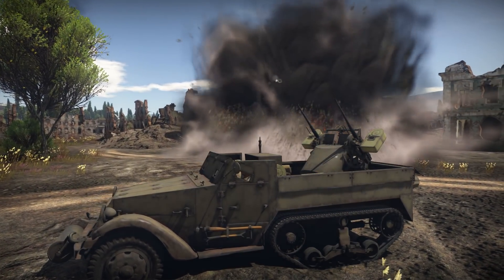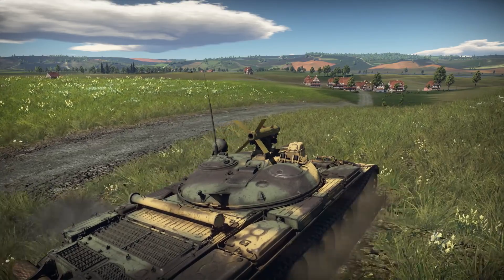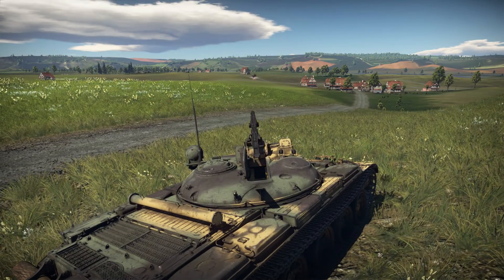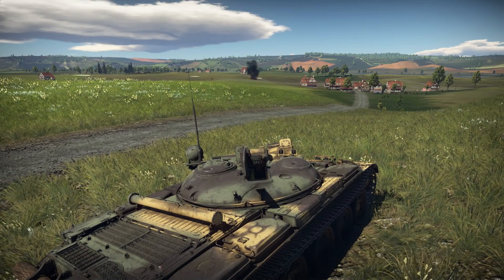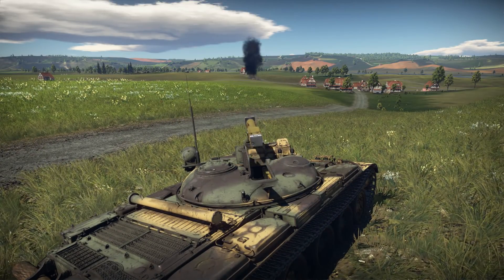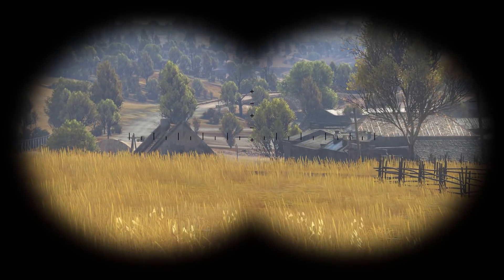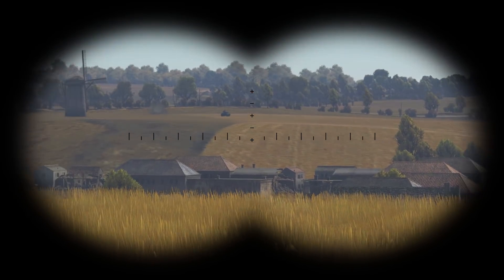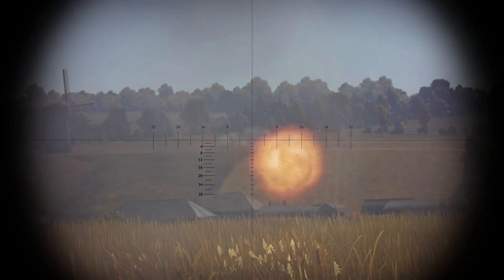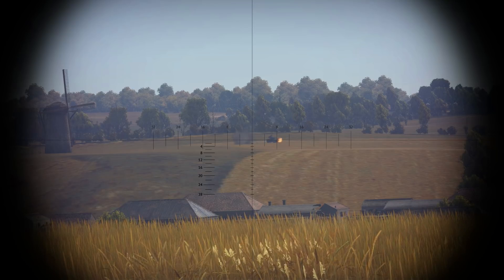Now let's drop back down to earth, where rockets have also taken root. The tanker's arsenal also includes guided missiles, which have their own features — not surprising, given that the development of this type of ammunition started with ground forces. War Thunder has the first two generations of anti-tank guided missiles, or ATGMs. First-gen ATGMs are 100% manually controlled: you need to align three points — the crosshair, the missile, and the target.